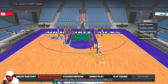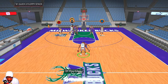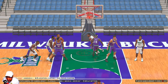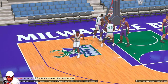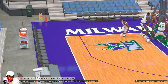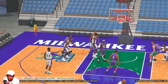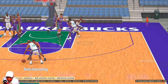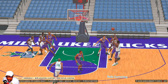Next we got 91 Quick Two Floppy Stack — another mid-range play. Ray goes down the middle and curls either left or right into the mid-range. Most of the time he'll go left, getting two screens from Tim Thomas and Ervin Johnson, and curl to the elbow mid-range area. Depending on when you pass, he can get out to the corner or wing for a three. He can also go right, getting a screen from Michael Redd and curling to the mid-range.